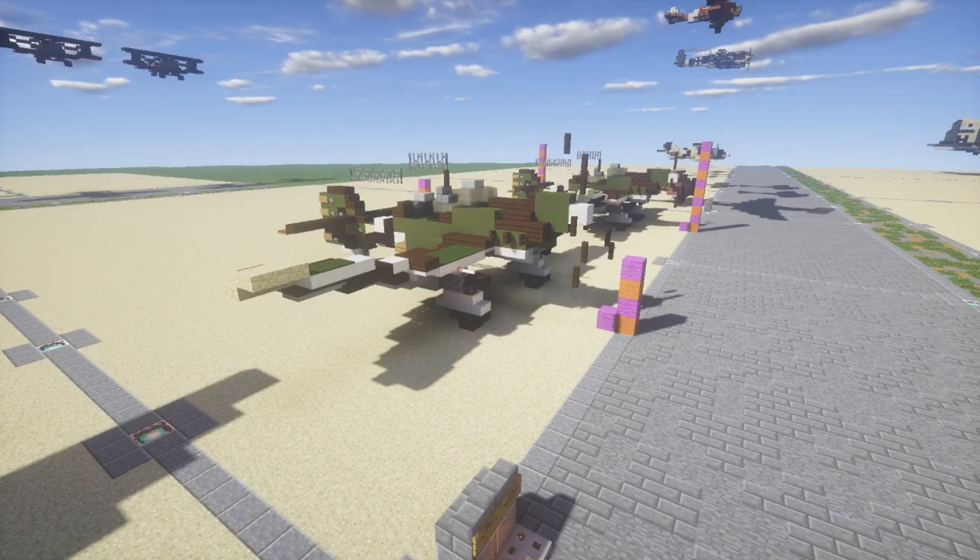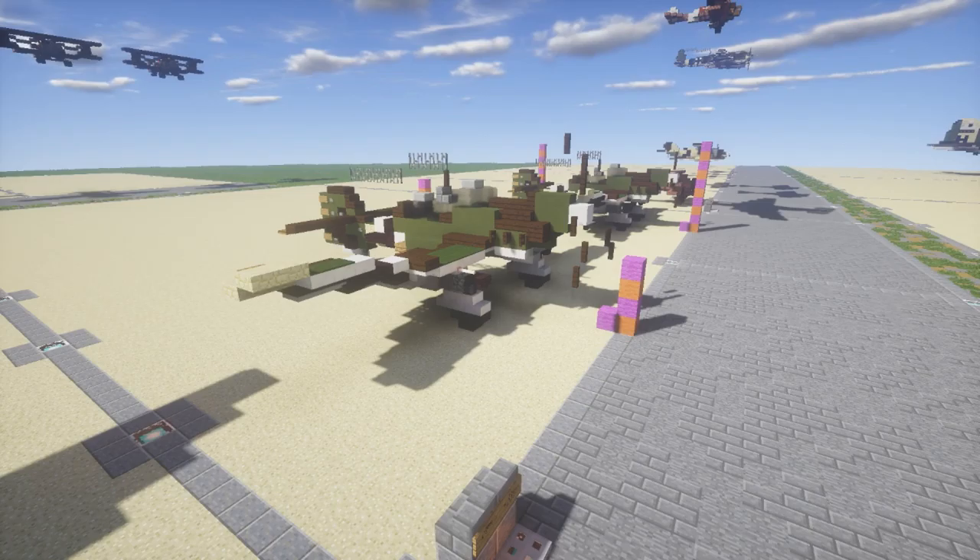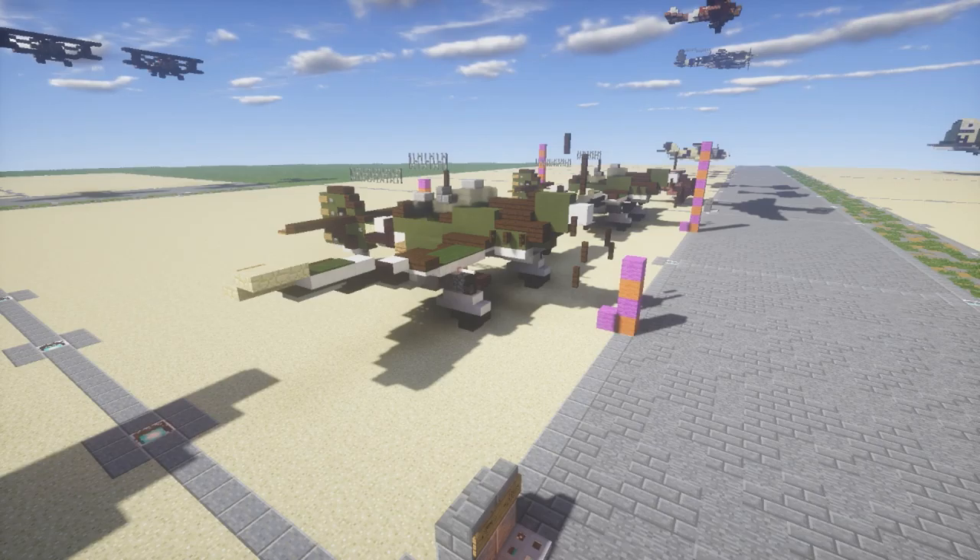That's it for the Ju-87 Stuka in its landed state — a very cool design that would look awesome on an airfield. Be sure to check out the in-flight version of the Stuka linked in the video, and check out my other World War 2 builds if you're interested. If you use this design, please give proper credit by linking to my channel or this video on social media — it helps the channel grow. Thanks for watching, be sure to like, comment, and subscribe. This has been great2x4, see you next time.